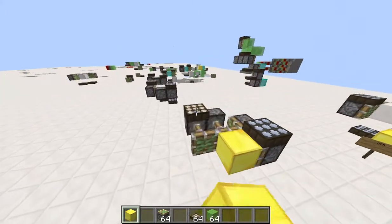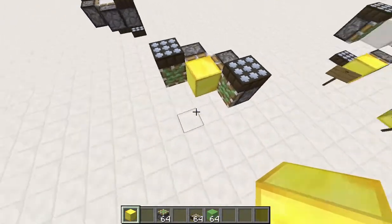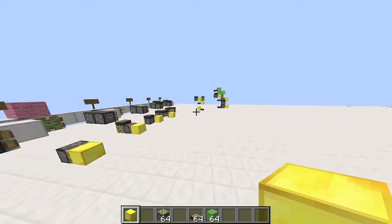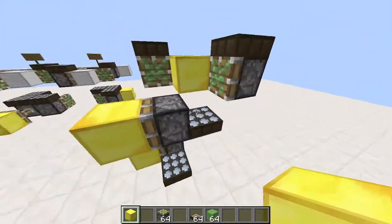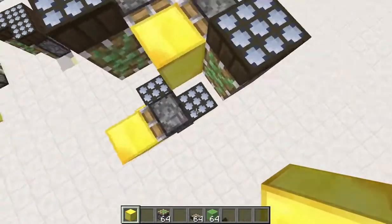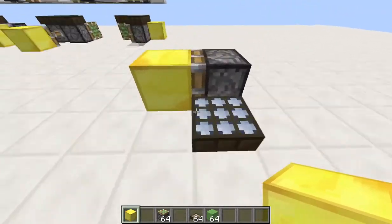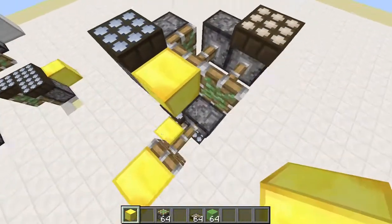Another interesting aspect of this coordinate system circuit is that not only can you select what you want the outputs to be by placing daylight sensors underneath, you can also pull multiple outputs from it. Here we've got an XOR with daylight sensors at those positions, and underneath we've got an AND gate with a single daylight sensor — making this circuit a half adder.